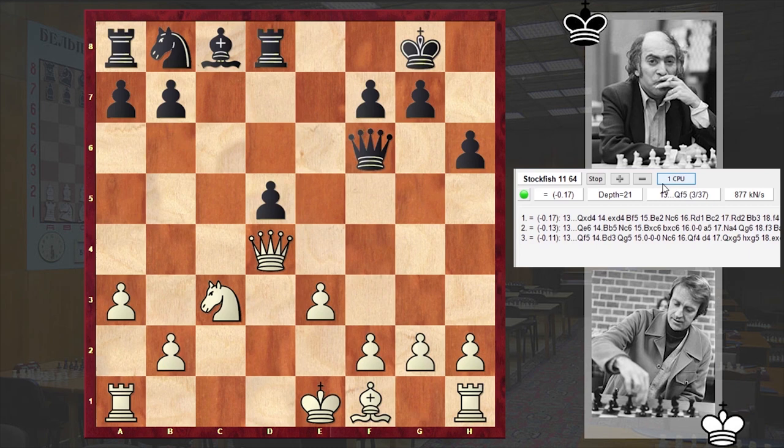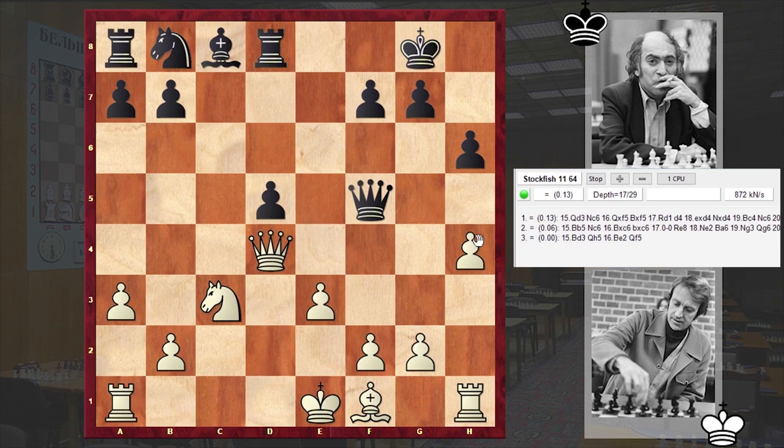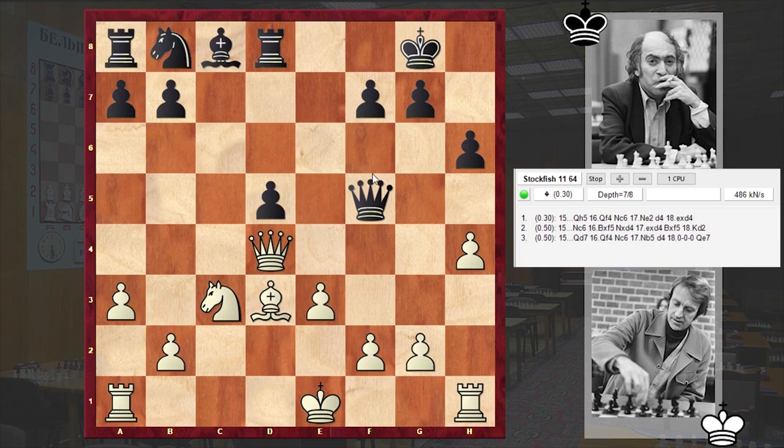But Tal decided to keep the queens on the board and played Qg5, thus making it hard for white to develop the light-squared bishop. In return, Olafsson decided to harass the black queen, and then once there is a weakness, white played h4. Olafsson decided to castle queenside and try to launch an attack on the kingside.